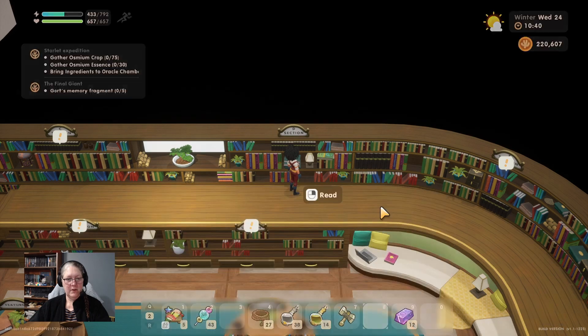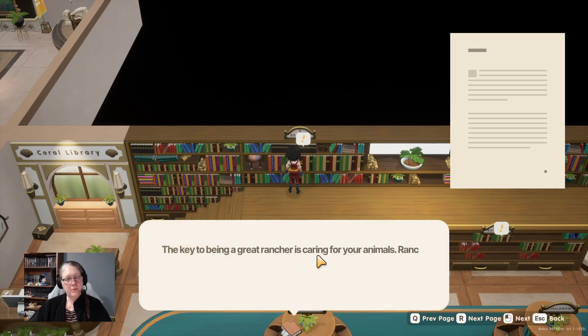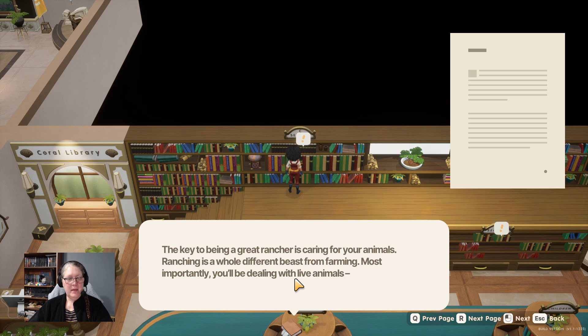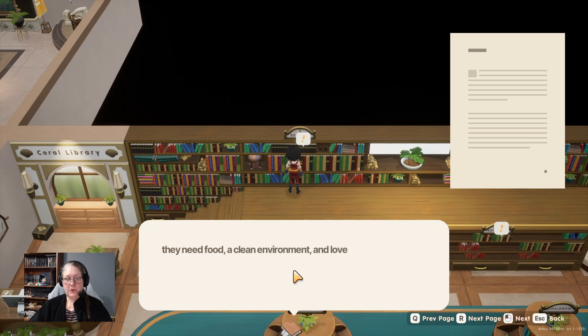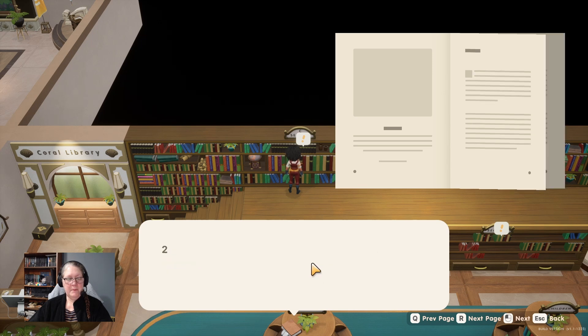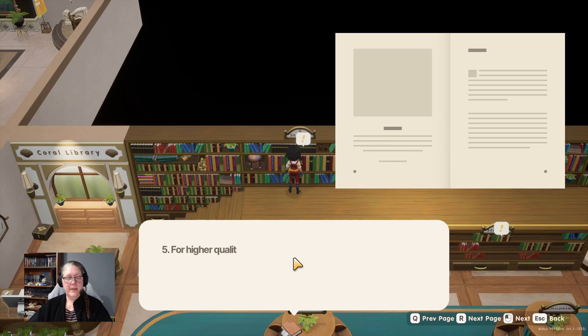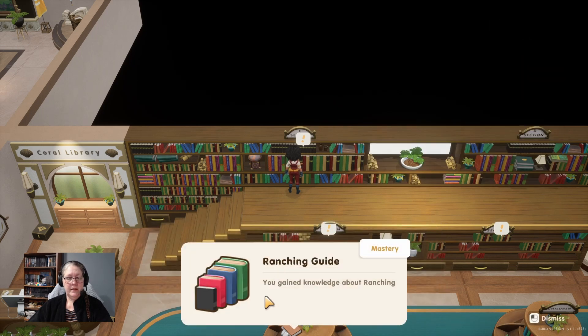We are going to have to look at all these books! 'Ranching: The Basics' - the key to being a great rancher is caring for your animals. The mood of your animals affects productivity - a cow in a bad mood might not produce milk. Let your animals out on sunny days for sunbathing and grazing. The stronger your bond with an animal, the larger the product they produce. Higher quality fodder gives higher quality animal products.